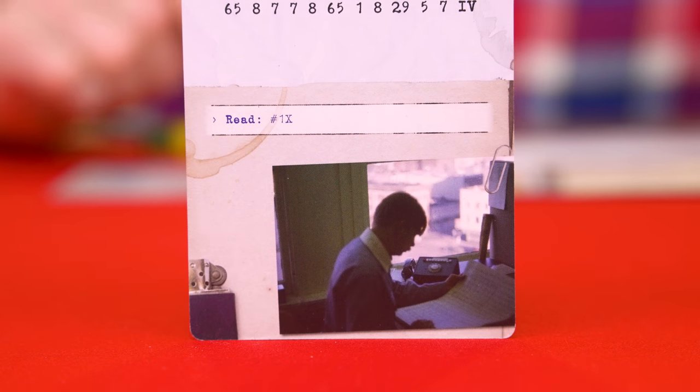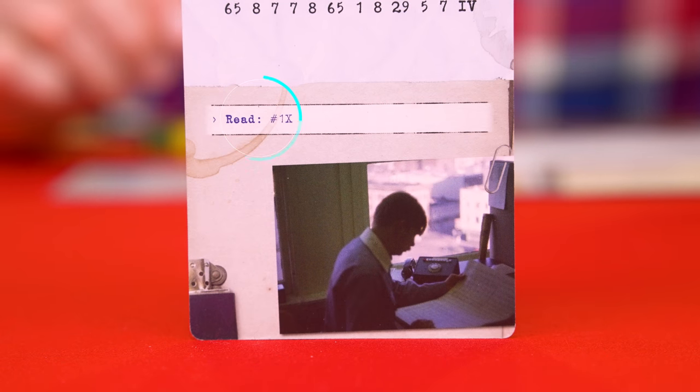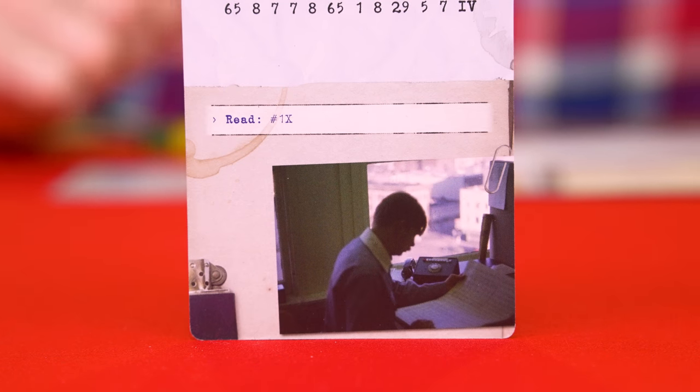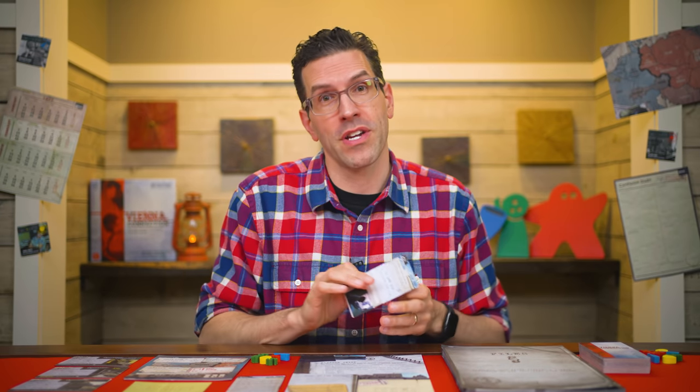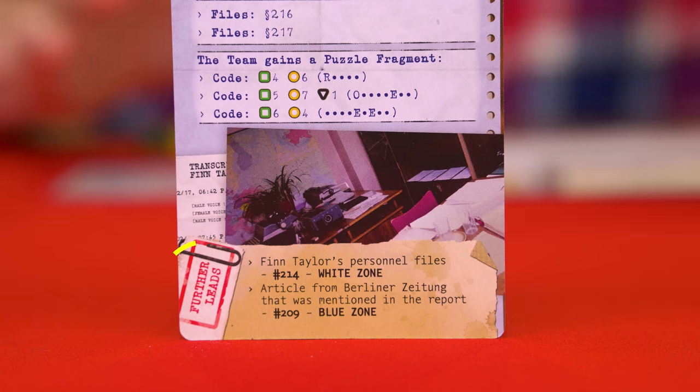Sometimes the code might provide you with a number and tell you to read that lead. Unlike a further lead, which you can choose to ignore if you want, if you're told to read something, you must read the related information before moving on. But anything you're required to read will not cause you to cross out spaces on your mission sheet. Also, sometimes the end of a lead will provide further leads, which you can follow later if you wish to.